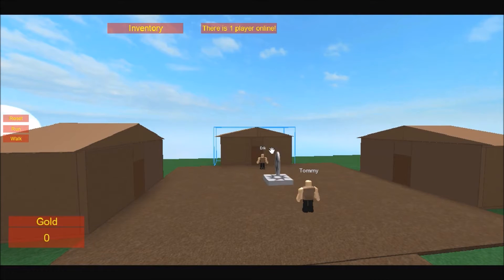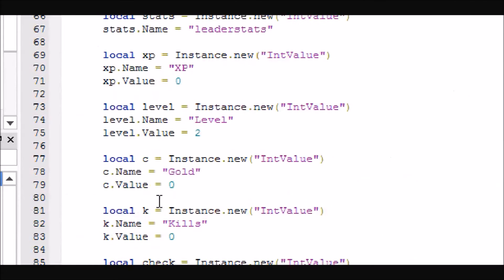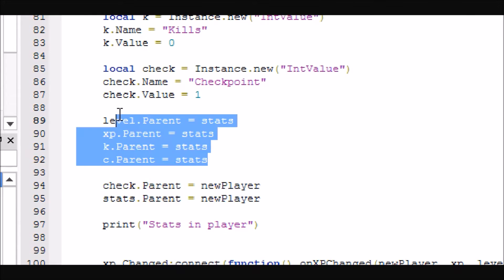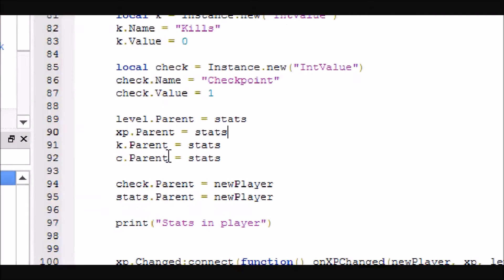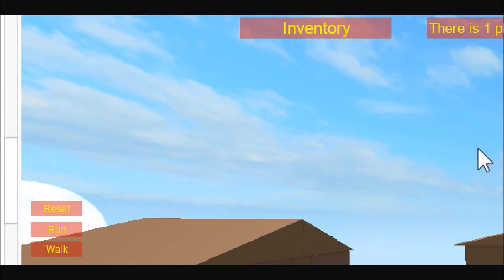The first thing you're going to need to do is — if you haven't already — make sure in your leaderboard script that you have a checkpoint value saved somewhere, whether it is inside the player or inside the stats value and shows up on the scoreboard. They just need to have a checkpoint value in them somewhere so that it can save across deaths and save specifically to them.